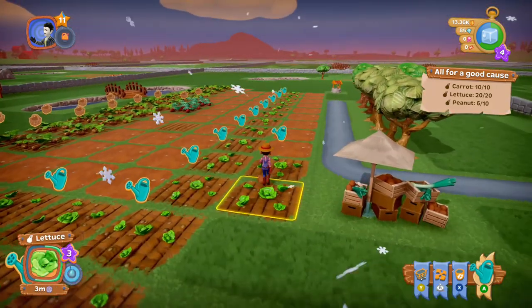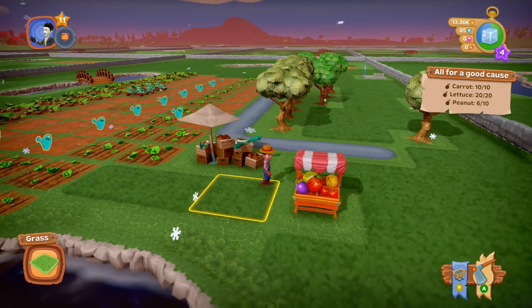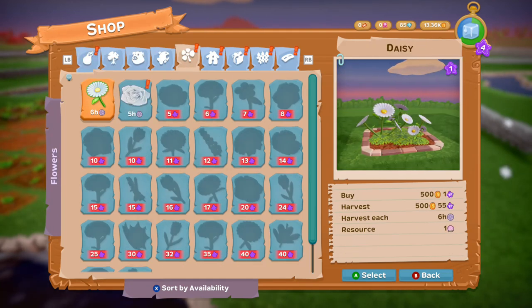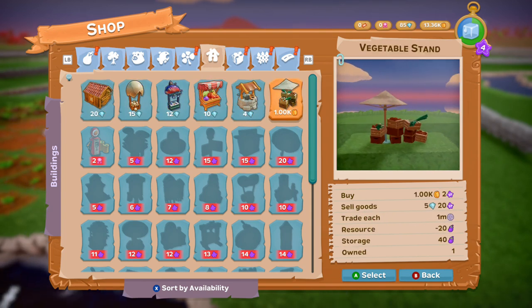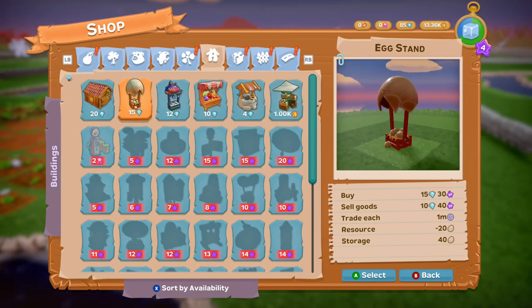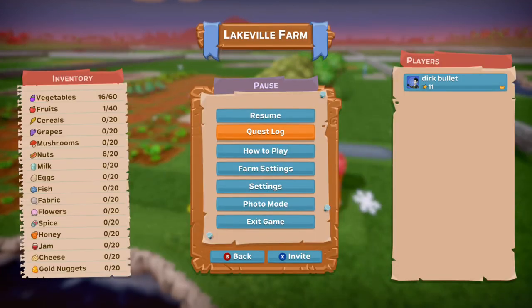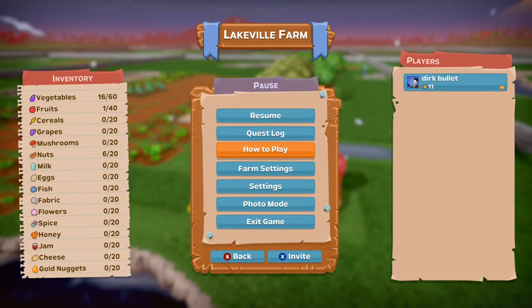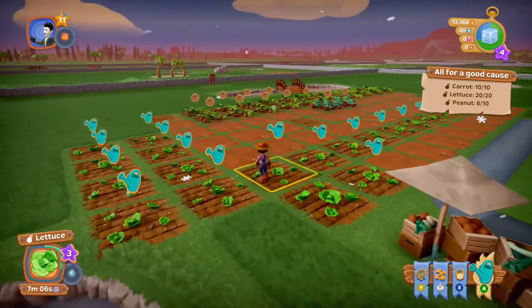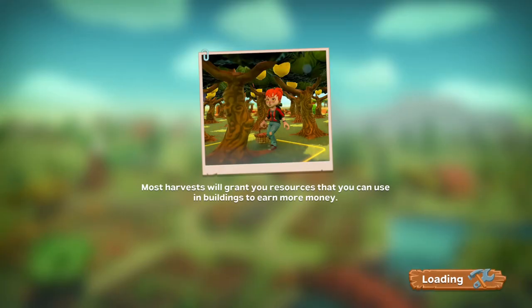It just depends on what sort of player you are — you're not going to be shooting anyone in the face or driving a tank; what you see is what you get. I'd call it a fairly budget game. There's all the stuff in the inventory that you unlock. You can have a pet as well and farm helpers. You have to unlock the gas pump before you can use your tractor, and there are lots of different quests.